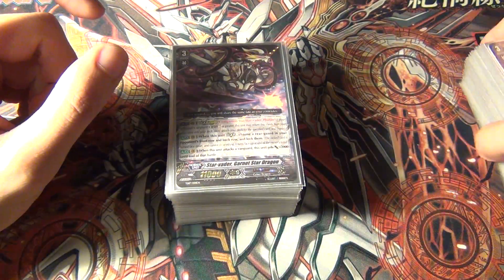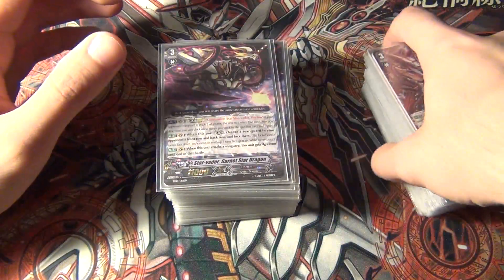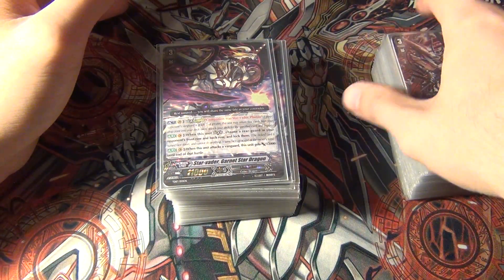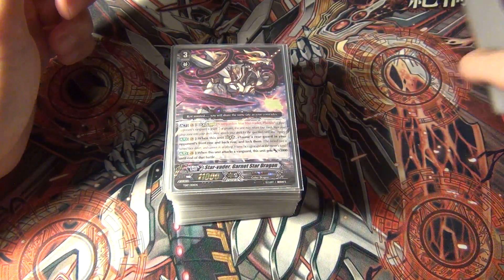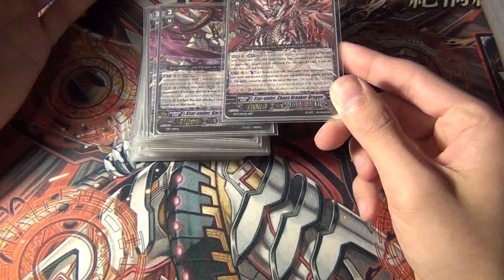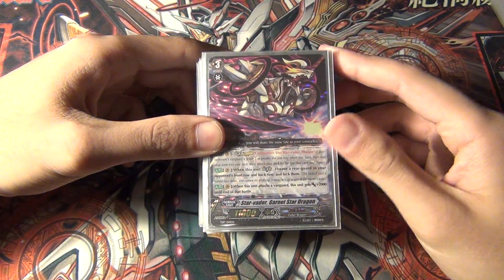A lot of decks I've seen so far, up until set 17 comes out, use Starvator Garnetstar Dragon — the Legion from the Trial Deck, Will of the Locked Dragon, Trial Deck 17 — with Starvator Chaos Breaker Dragon. I don't like that style of play. Chaos Breaker Dragon with Infinite Zero Dragon is really the way to go, to make sure you lock the opponent's stuff so Chaos Breaker's Limit Break goes off correctly. Whereas with Garnetstar, if you open with Garnetstar and then go Chaos Breaker later, you're not gaining anything because their stuff unlocks on their end phase, and when it's your turn you ride Chaos Breaker starting from zero. I don't think these cards are meant to be run together, at least from playtesting. There's a much better build available right now for Starvator Link Joker decks.